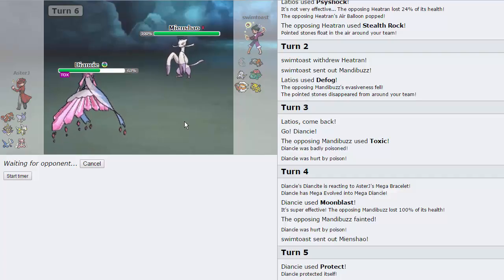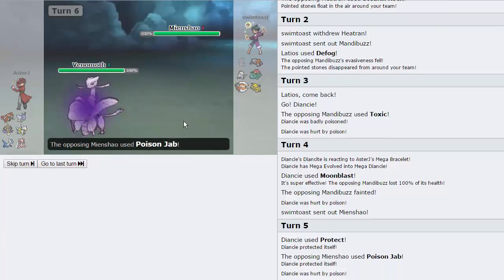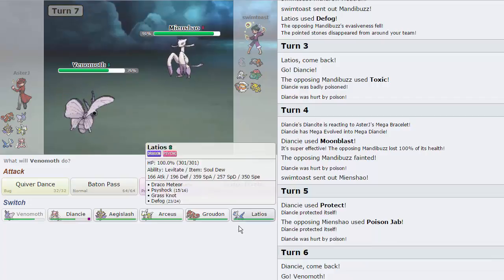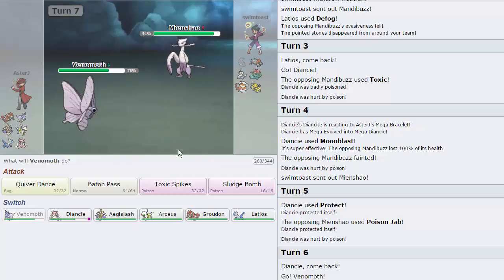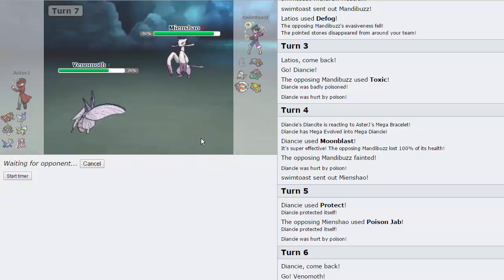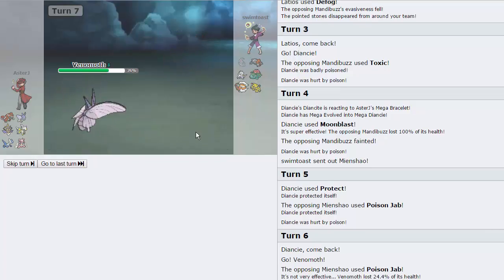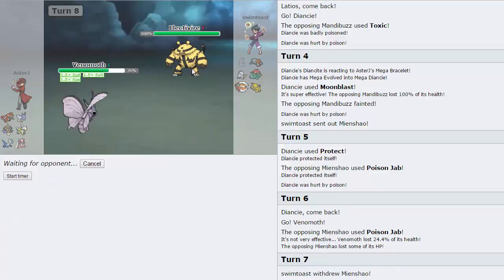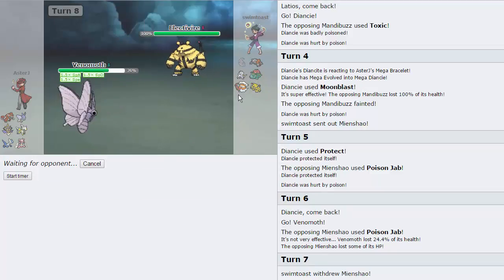I could just go into Venomoth here — if he doesn't have a Rock move he will not be able to knock us out on the following turn. I'm assuming he has a Rock move, but we'll see. We'll attempt to Quiver Dance and then we'll pass into Arceus and try to win. He's gonna go for the Poison Jab again — so he's not Scarfed, he's just Life Orb. I guess he thought he was faster than Diancy. Diancy typically doesn't run that much Speed in this tier — it just runs enough to outspeed base 100s. So I'll just go for a Quiver Dance right here.